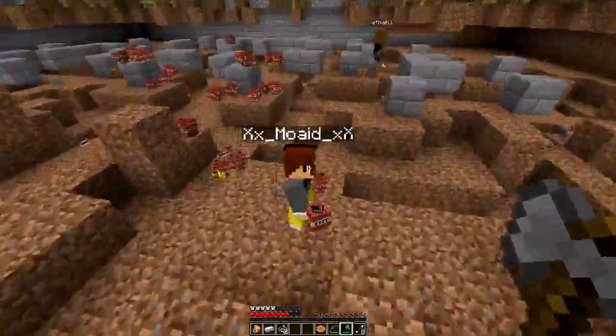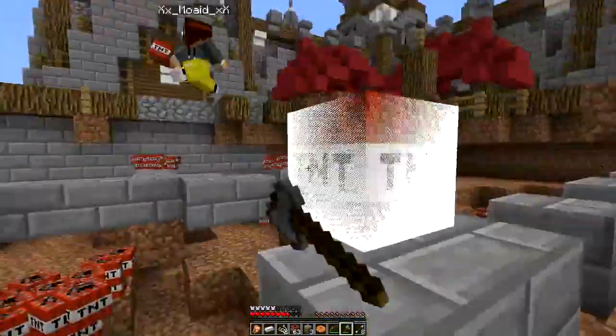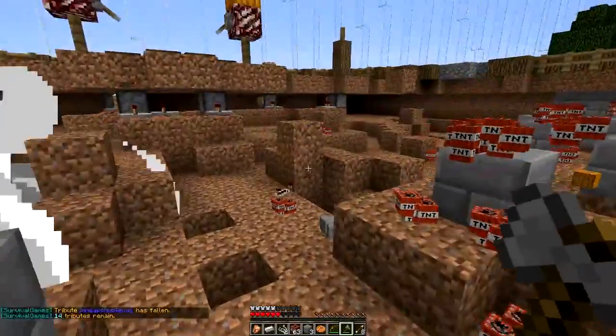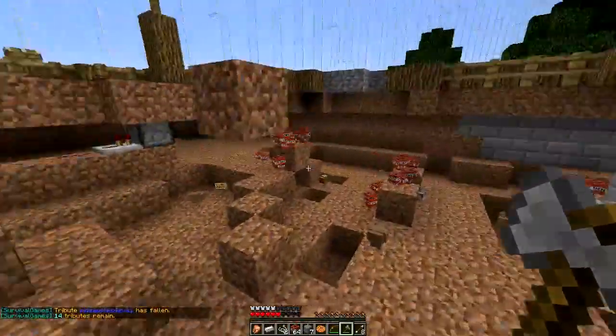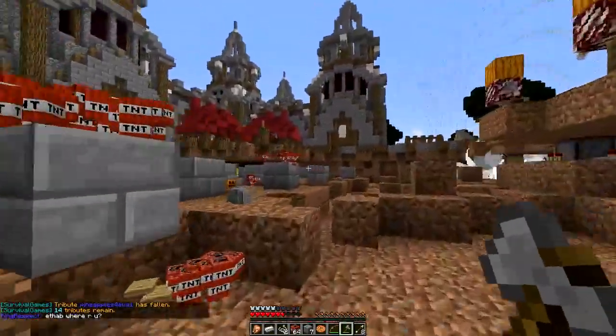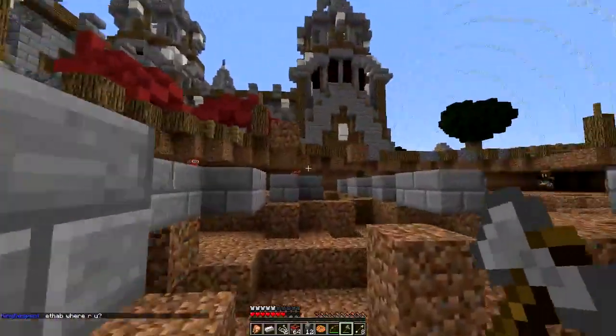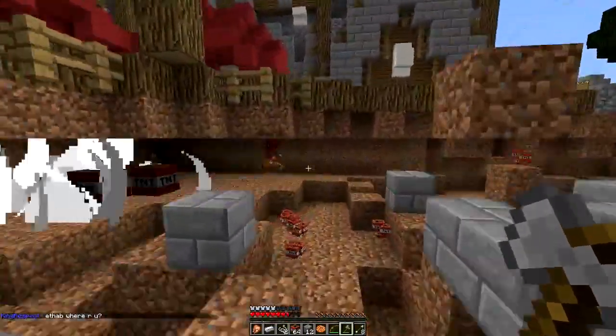It's a new map. I hopped down here and I just see all these kids with all this TNT everywhere. I'm like, what the fuck just happened? A ditch blew up, and look at my inventory — I have like a full inventory of TNT.